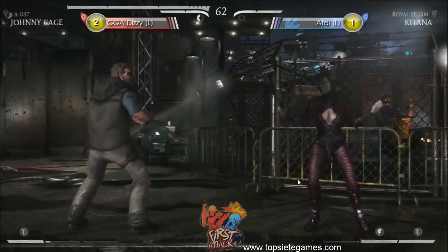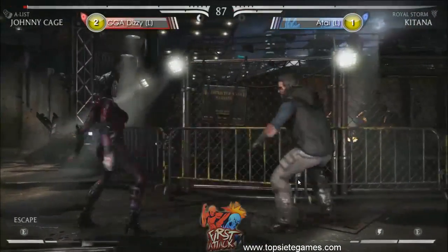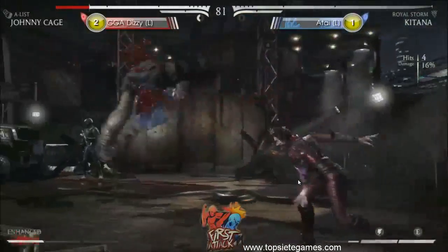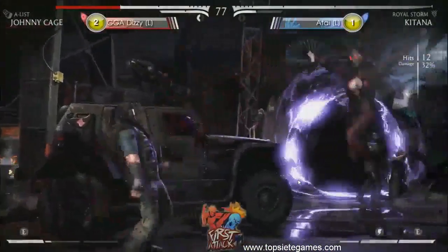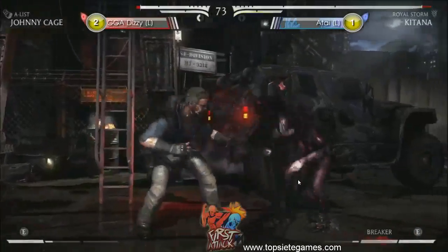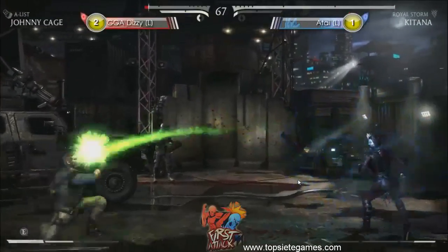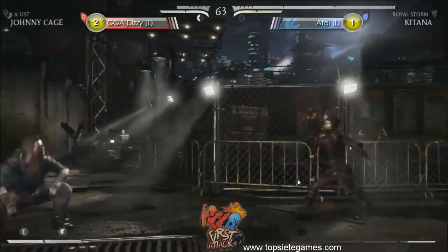Dizzy is trying to close it out. He's almost there — he was full of low strength this time. Nice break. Poking him out — those down ones are starting to get annoying. They're really stopping Johnny from getting into the range he needs to set up his overhead or low. Atai has been conservative with his meter at the right times and it's paid off, very often getting breakers that should have been full combo damage for Dizzy.